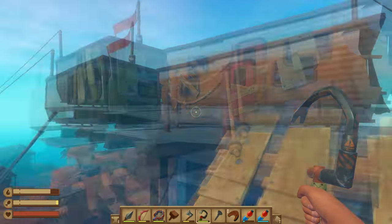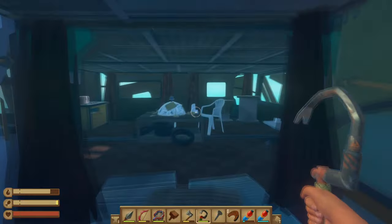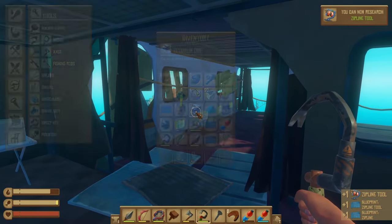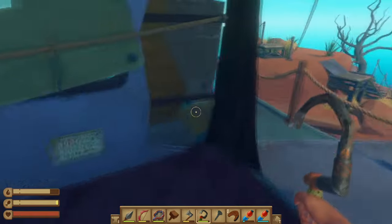We're just heading back to this building in the middle, on the tower. Should be pretty easy to find again, and we're going to make the zipline. I believe it's something that equips in here — yep. Man, my inventory is full, I'm not going to be able to pick anything up.